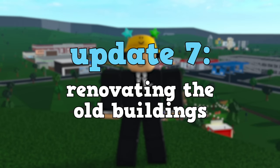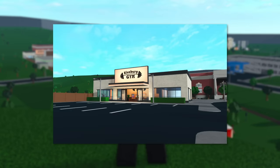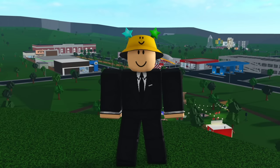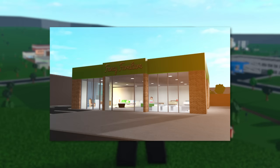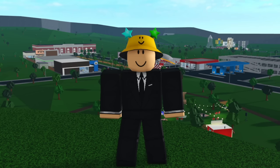Update seven would be renovating the old buildings. So far the new Bloxburg developers have done this twice — to the gym and the observatory — so thank you, we appreciate it. One building that needs to be changed is Mike's Motors. It could use a whole revamp, or at the bare minimum make it so the displayed vehicles change every now and then. The furniture store could be revamped into a building dedicated to the house market, so you would have to go there to buy assets. Something like that would definitely get people off of their plots.